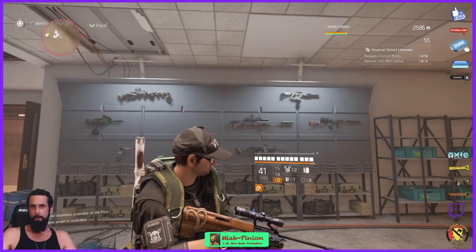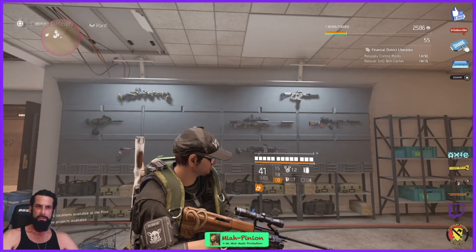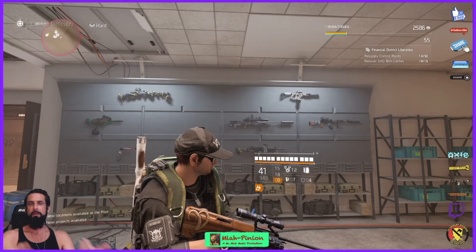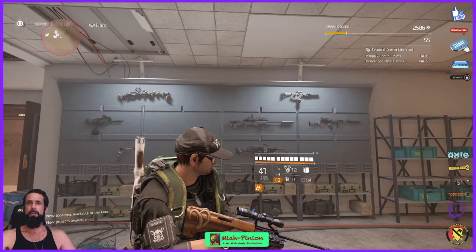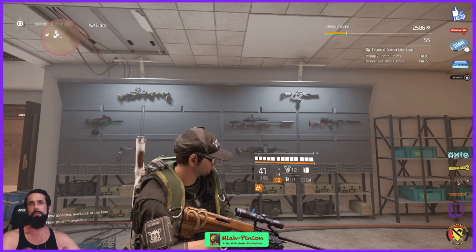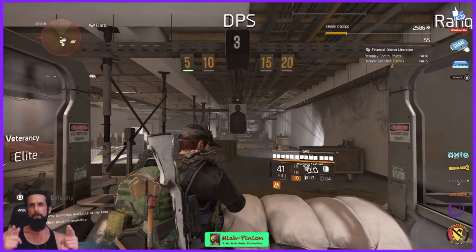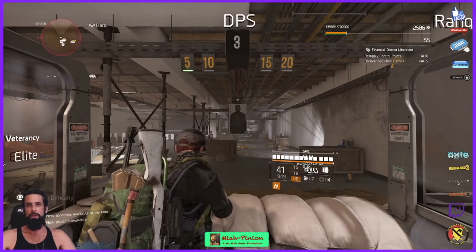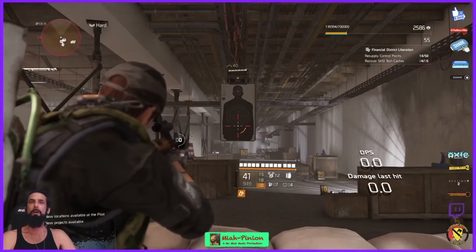Alright agents, so I'm always bringing skill builds. Very rarely do I bring any DPS builds. I brought some, but I thought I would do a quick little show-off of one of my fun little DPS builds right now. I want to show you guys what it can do numbers-wise. What I really wanted to see: can I hit a million damage with a bullet from an assault rifle? Let's go.